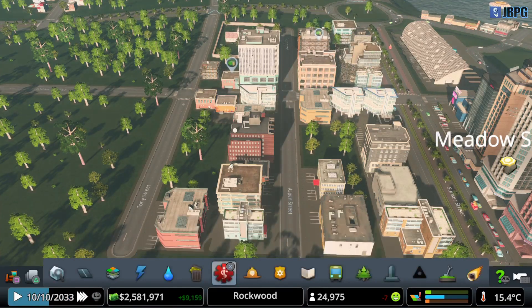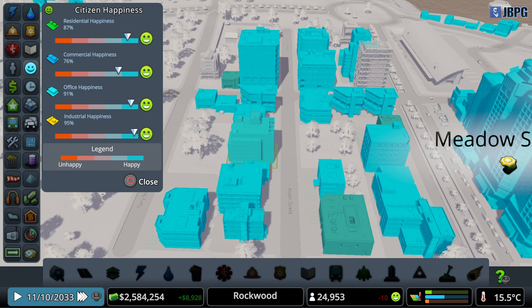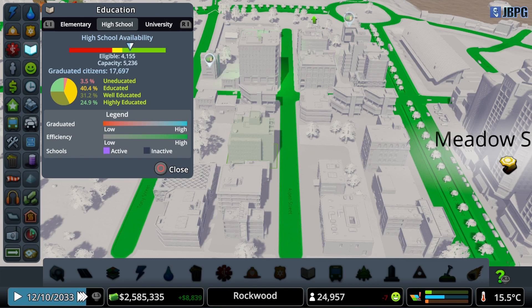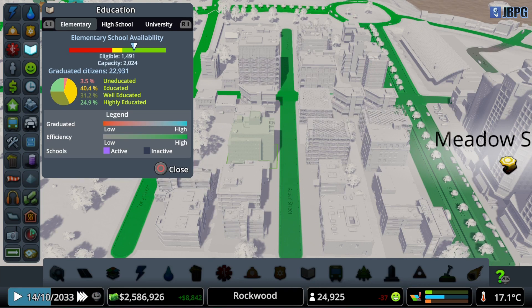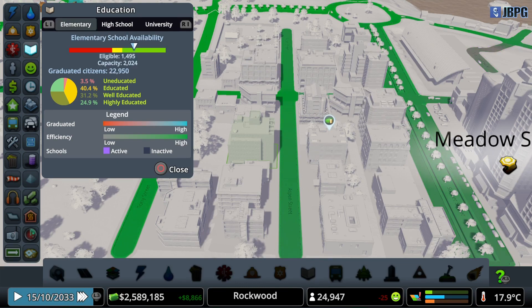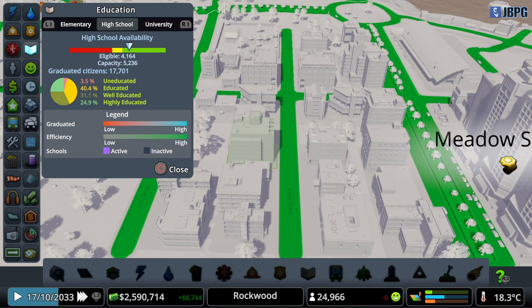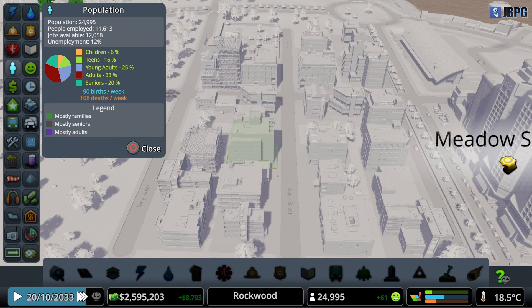It's going to create more jobs. What's our employment situation like? Commercial happiness could be higher but everything else is pretty good. Looking at education — we have about a quarter of our population now highly educated, which is quite good. Only three and a half percent of the population uneducated. We've got coverage across each of our levels. We're a little tight on capacity for high school compared to the others, but we've still got enough space left over so we don't have to worry about that. Unemployment is currently 12% — wow, that's quite high. I wonder if it counts children in the employment stats though.